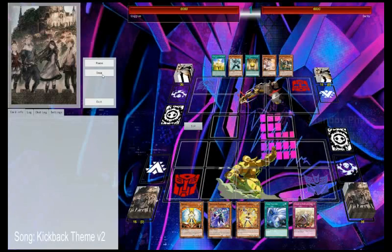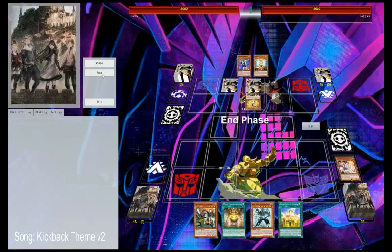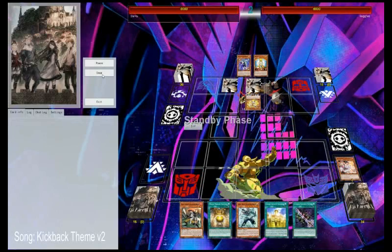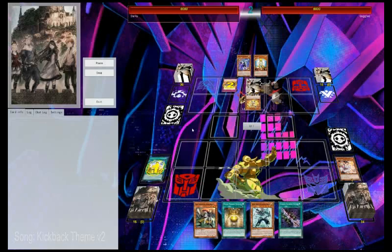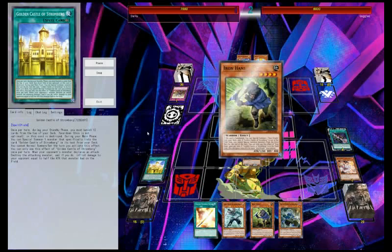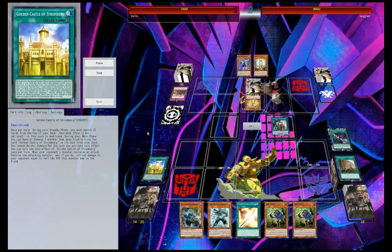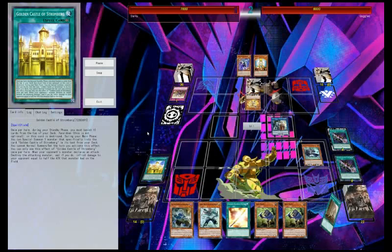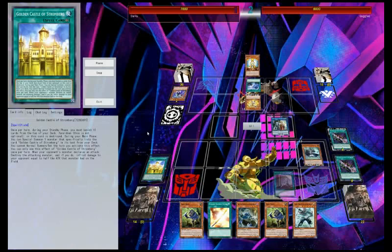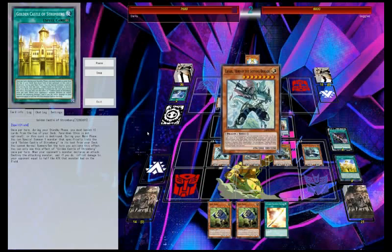Starting off with replay one, we have Fur Hire versus Trickstar. Trickstar's a pretty staple deck in Omega Pro, honestly. They go set two spells with a Candina. We summon Iron Hans, get Knight, go into Isold. That switches to the Hans because we can shuffle that back with Sculpteat instead of shuffling back what we drew. He's going to Twin Twisters our Broken Bamboo — it sucks but it doesn't matter too much in the end because we keep summoning monsters and getting effects off. Donpa summons Lafarl.